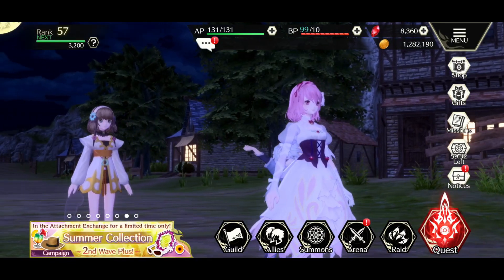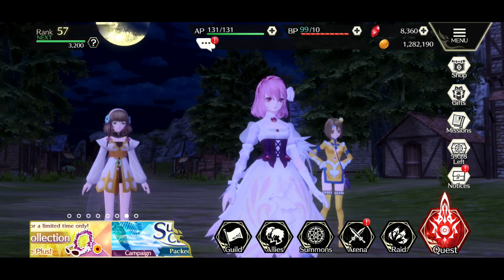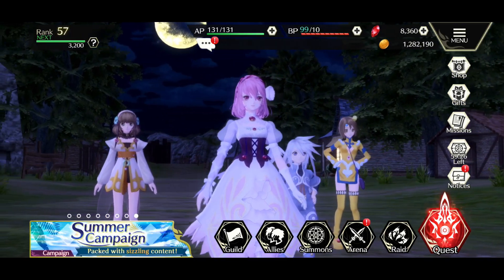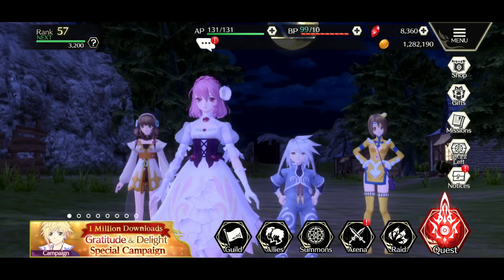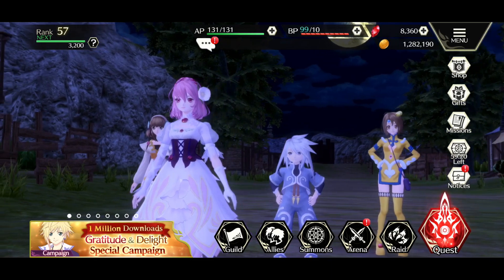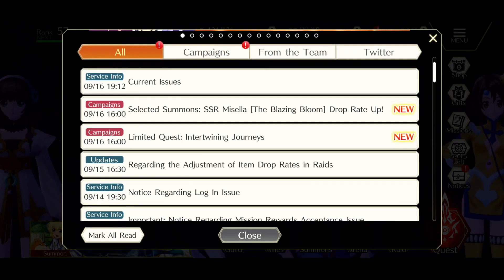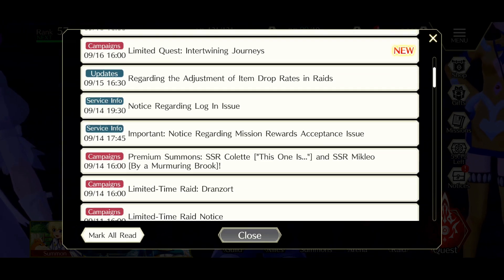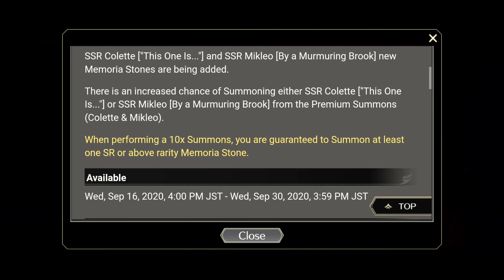What is up guys, PieMuffin here. We are back with our Tales of Crestoria video. The new banner is live for Colette and Mikleo and we're going to do some summons. We're just going to quickly go over what they are and what they do — not in super detail, but just kind of explain what kind of units they are.